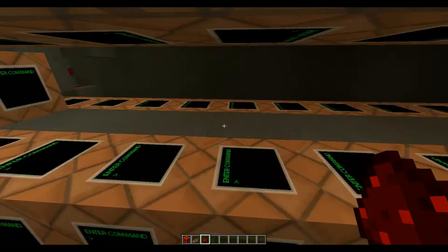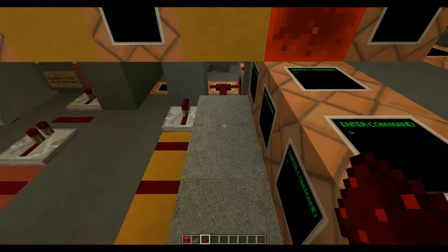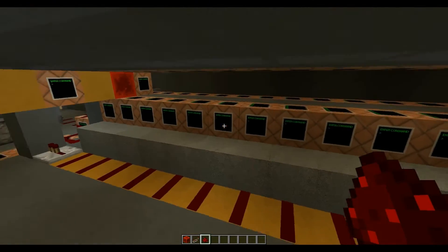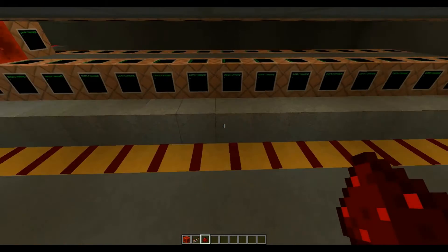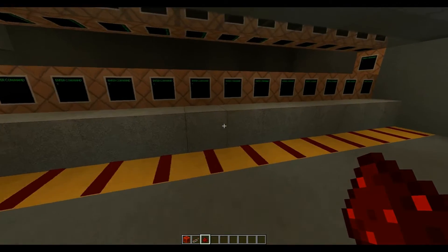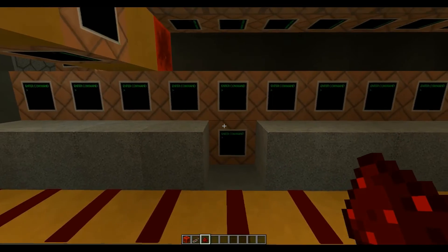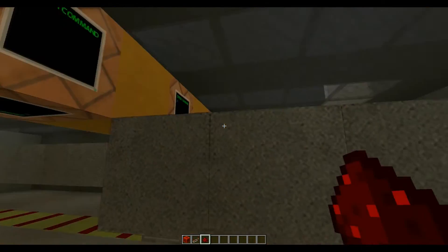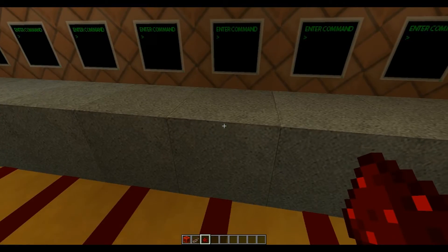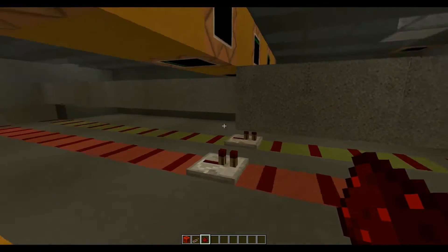Now these things over here are the call buttons, and there is this thing that I call a wiper. When you hit a call button, the stone block disappears. And when the slider rolls over the stone block, it momentarily changes to a redstone block, which powers the stop track, and then it changes back to stone. It's a little complicated but simple at the same time.